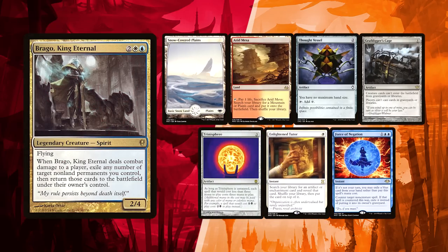Luis is starting this week. He has two lands: Arid Mesa to fix his missing blue mana and Snow-Covered Plains. Thought Vessel can ramp him, while the Graf Digger's Cage could prove useful against the Meren player. Trinisphere is excellent for stopping me from having over-the-top turns from Rakdos as well. Finally, Enlightened Tutor can be used to get anything from combo pieces to more hate.